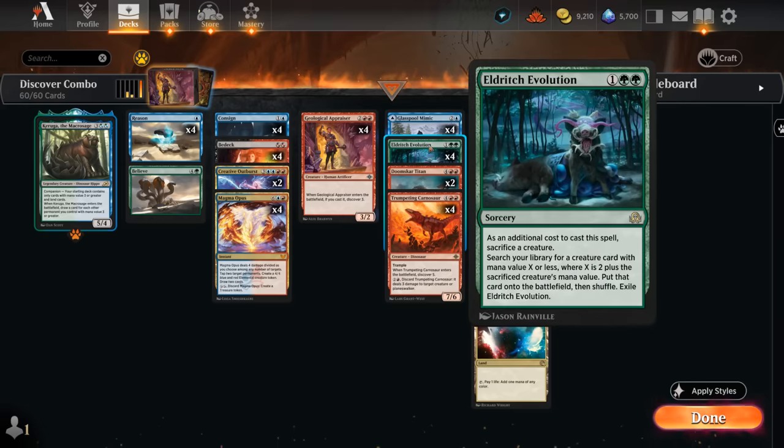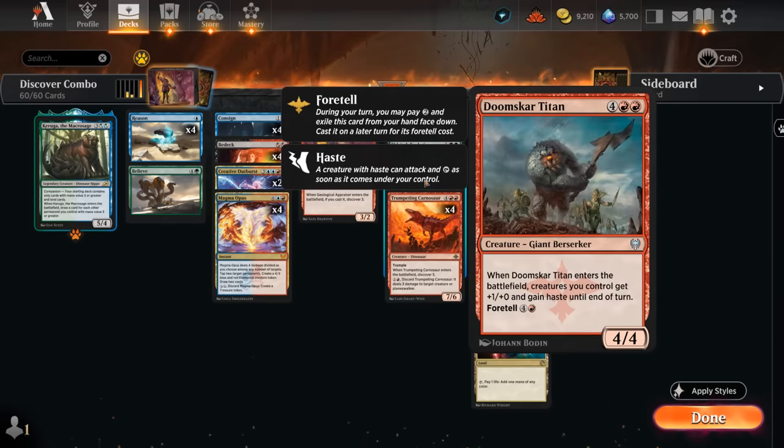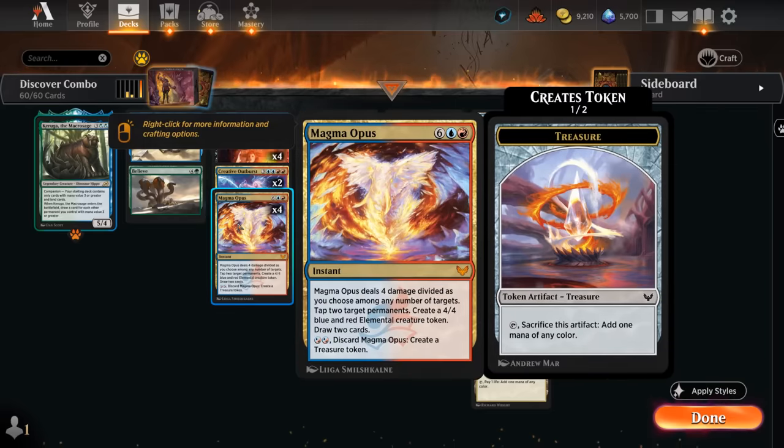Eldritch Evolution lets us sacrifice a creature to search up a creature with mana value equal to that creature plus two. So we can sac our Appraiser and get a Trumpeting Carnosaur instead — a nice upgrade from a 3/2 to a 7/6 trampler — and then it gets to discover five. We still won't be able to hit any of the high-cost cards, but can find additional copies of Appraiser and copies of Glasspool Mimic, which will now copy the Carnosaur instead.